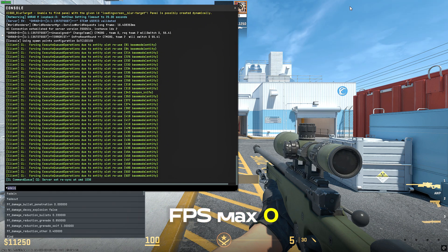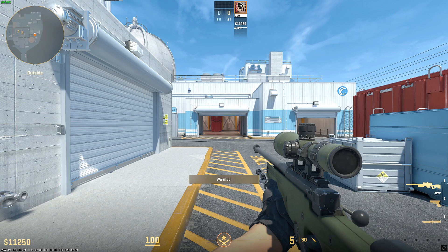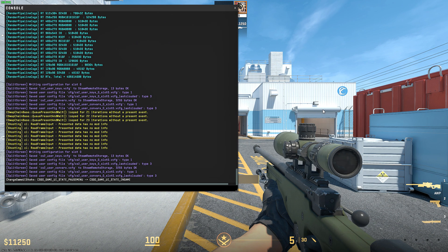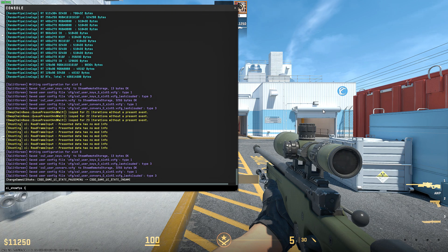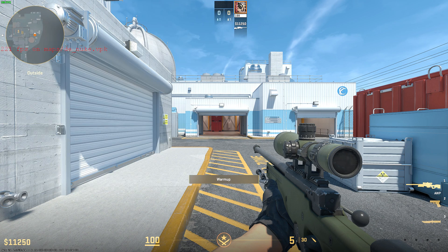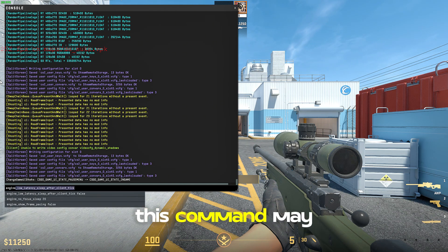Type: fps_max 0. Then: cl_showfps 1. For an optional command if you still suffer from stuttering: engine_low_latency_sleep_after_client_tick true. Note that this command may not persist if you reopen CS2.